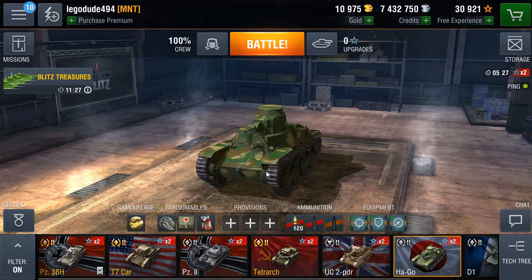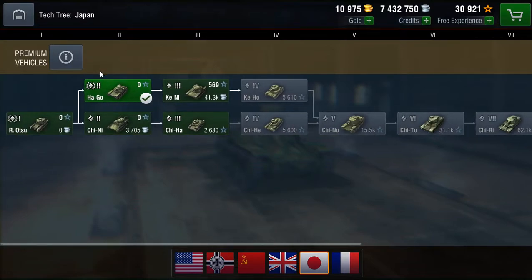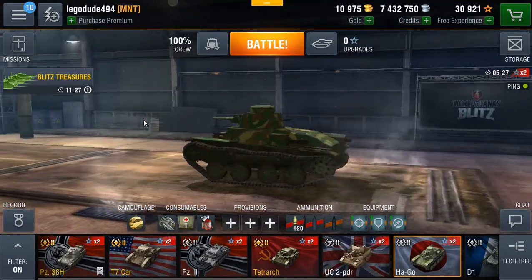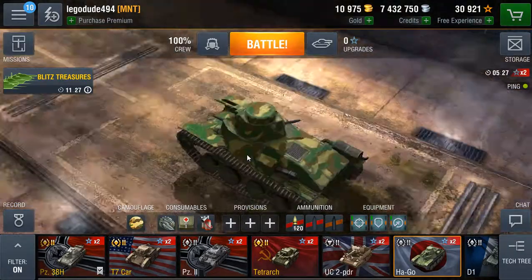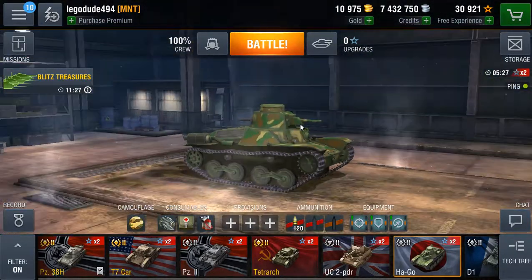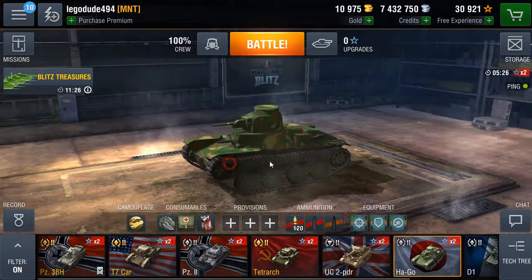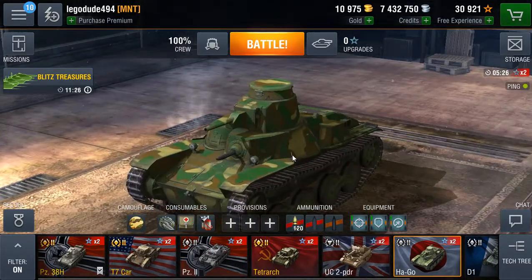Hello everyone, and welcome back to World of Tanks Blitz. We're going to be doing another review here. What we're going to be reviewing today is the Hargo, which is the tier 2 — well, the only tier 2 Japanese light tank right now. Why have I got this tank? It's not because it's a particularly great tank, but because it looks cute, honestly. And the Japanese have really good camouflage patterns. So this is a tier 2 tank, and we haven't seen a tier 2 tank review for a long time.